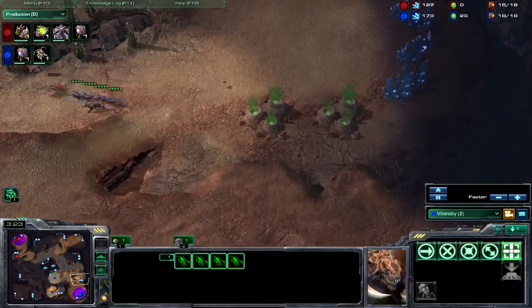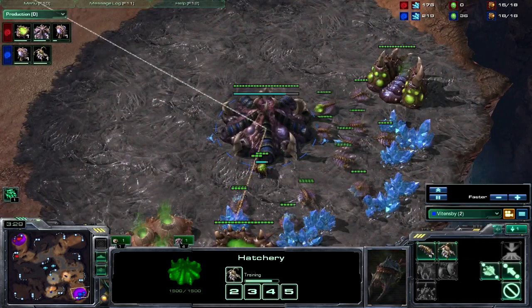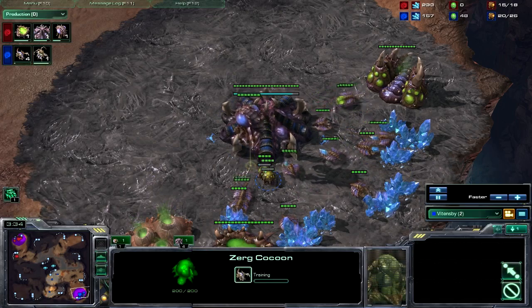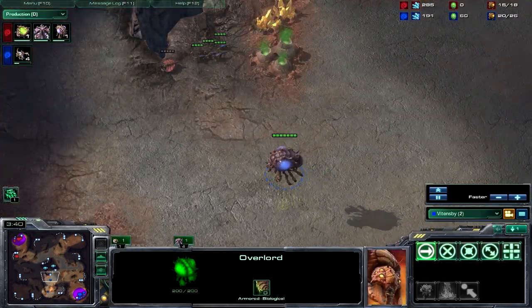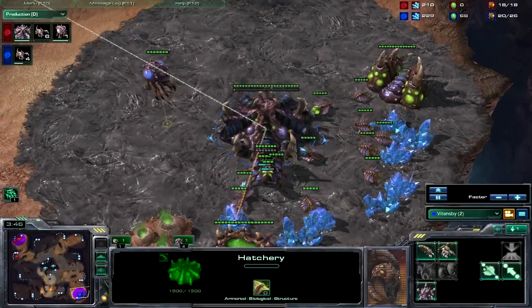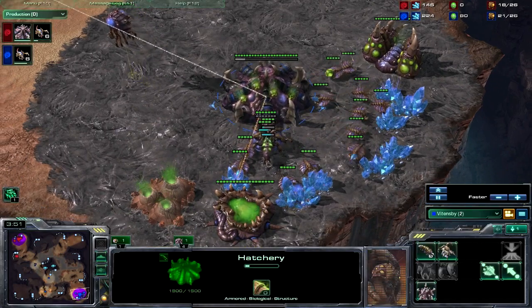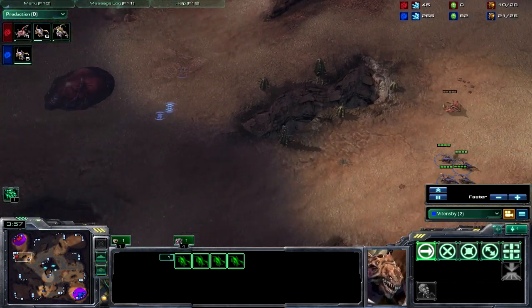There's a specific timing at around 5 minutes where you need to make a key decision: expand or not. You want to get up to about 12 or 14 in supply — anywhere around there is just fine. And you want to get at least what I like to call the 4 Zergling Hit Squad.